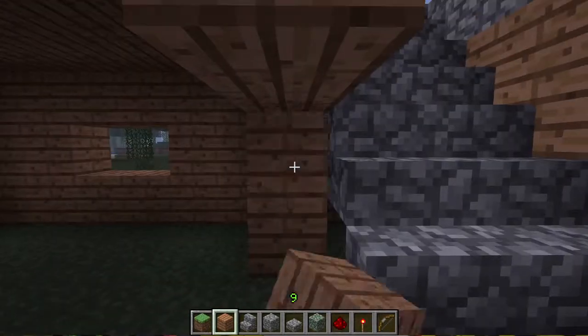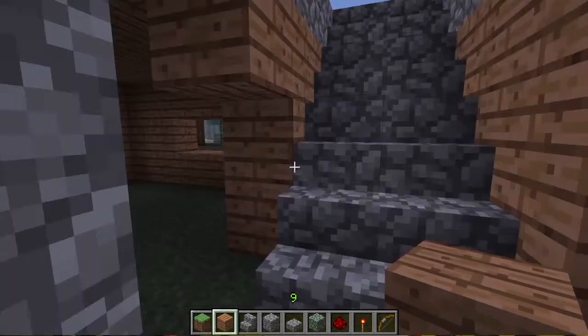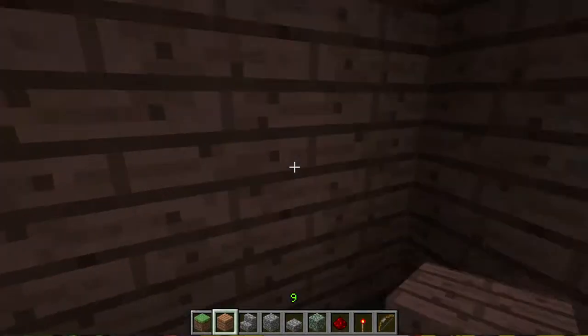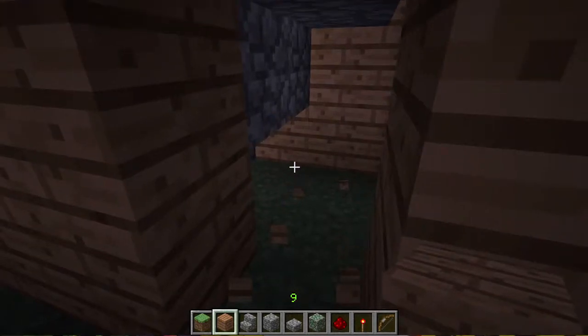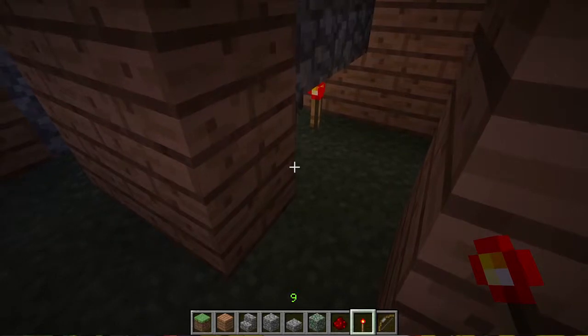You might want to put a torch underneath the stairs, because you might be walking up there and you'll hear a zombie coming in. That's a good idea. And I have a redstone torch, so good enough.